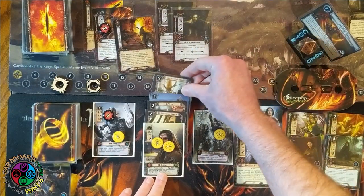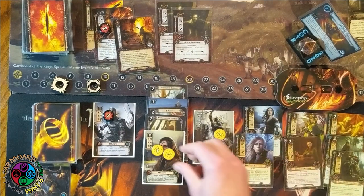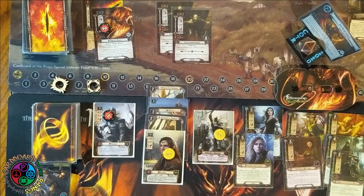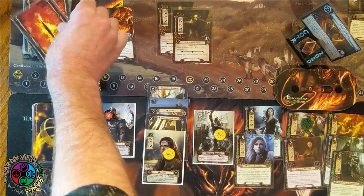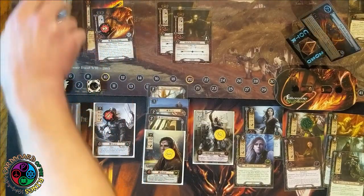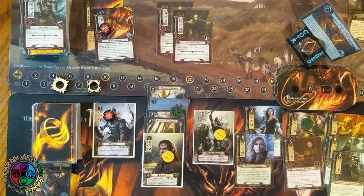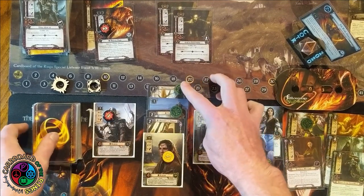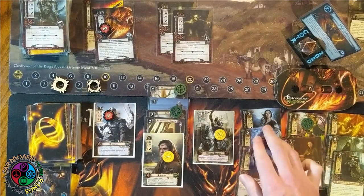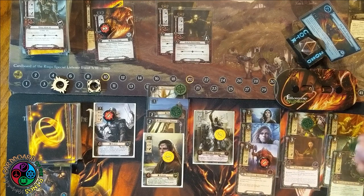Everyone readies and we draw our card — it's the Miner of the Iron Hills, which is great. I'll get rid of Counterspell. Unexpected Courage goes on Elrond thanks to Eowyn's resources. Miner of the Iron Hills comes in via Elrond and discards Counterspell, so now I can play events without worrying about losing my hand. Hennemarth peeks ahead and it's just a one-threat enemy — no problem. I'll exhaust Elrond and Vilya, pop Elrond right back up with Unexpected Courage, and in comes the Veteran of Nanduhirion — enters with one damage but attacks for three.